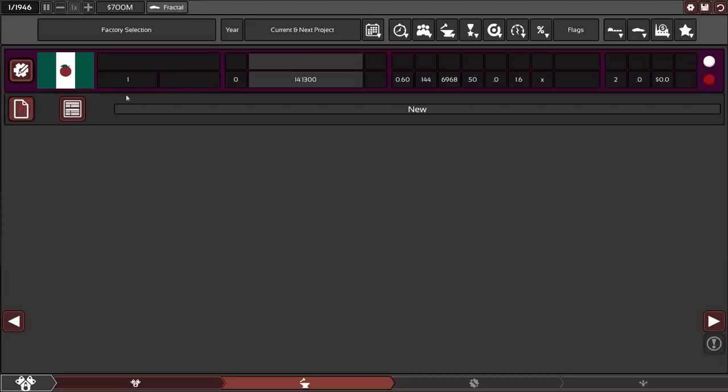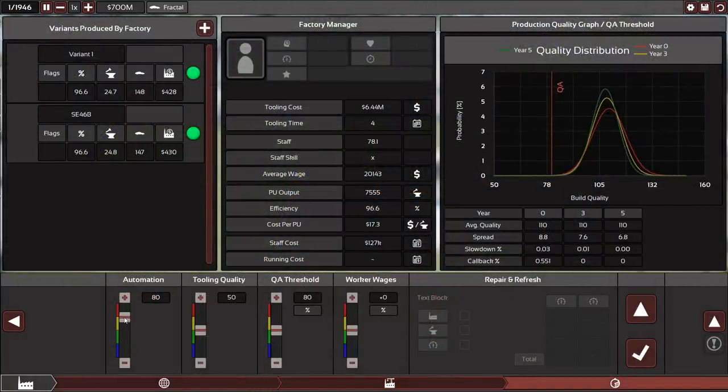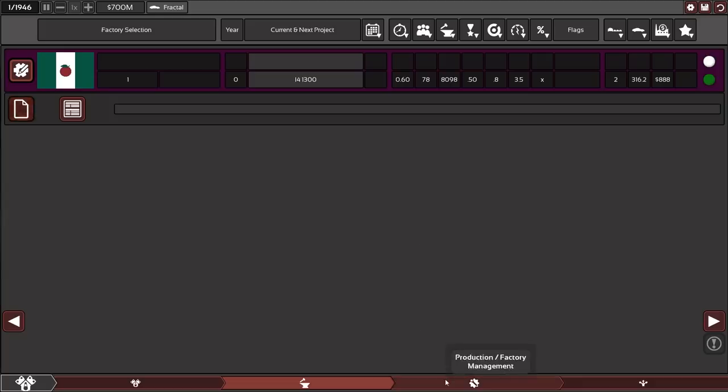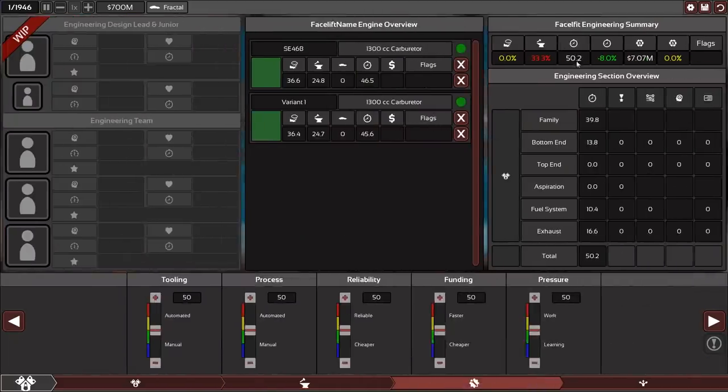We've already made the engines, so let's continue to the project management. They don't have any factory selected, so let's select our engine factory and set it up similarly to our car factory. It's very cheap — only 14.6 dollars per production unit. We sign off the factory and head to engineering. This looks good: the base time is 50 months, so if we spend a bit more money we can either reduce pressure and let them learn more, or go for higher tooling and more reliability. 49.8 months sounds good.